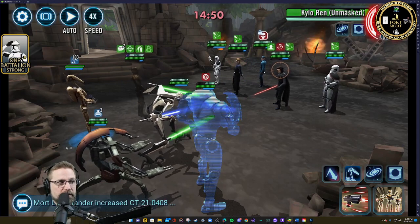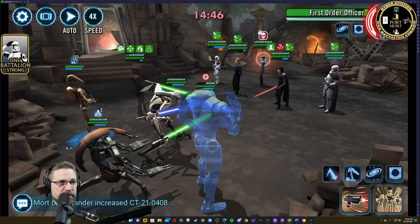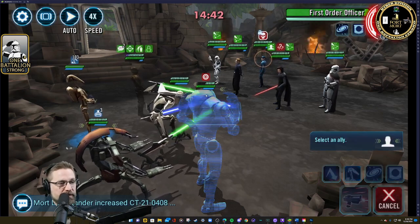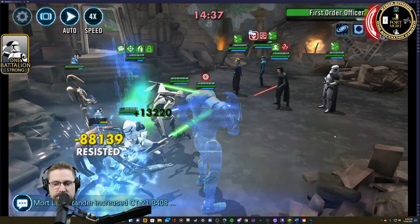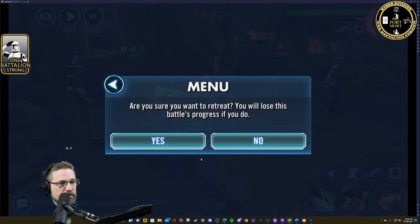You want death mark hopefully on their side of the field, and if you're really lucky it goes on Phasma. Fox is not the greatest scenario. I'm going to heal B2 — hopefully he can survive; if he doesn't, GG will go into AOE mode. And I lost Droideka again. This is going wonderfully so far.